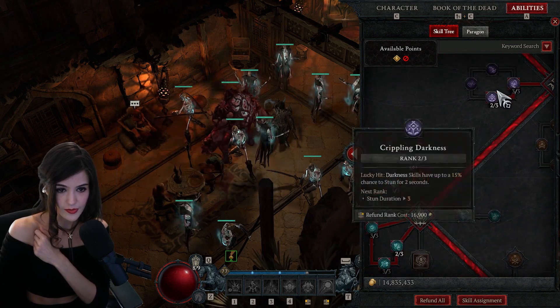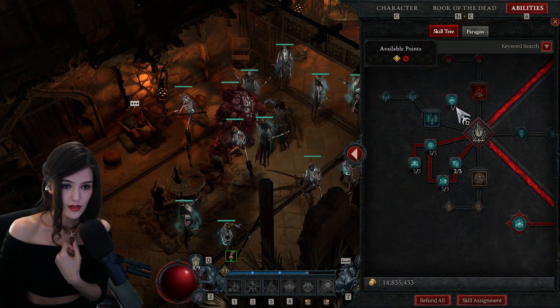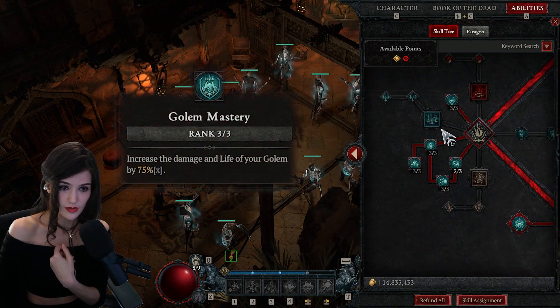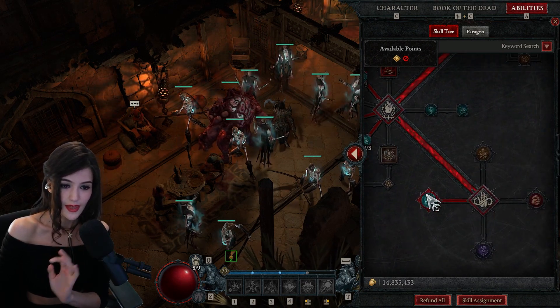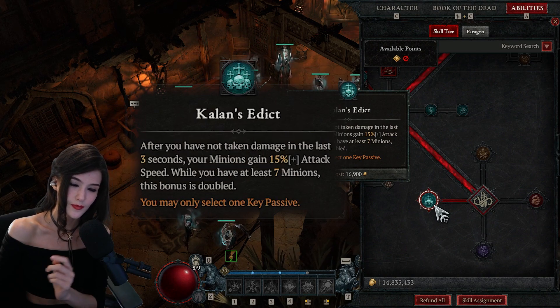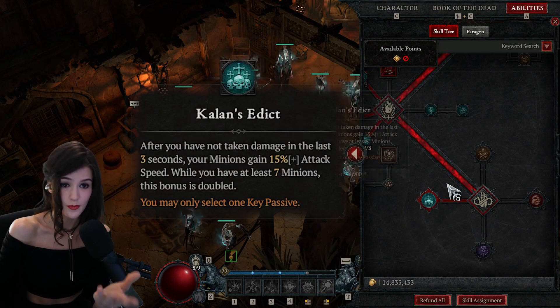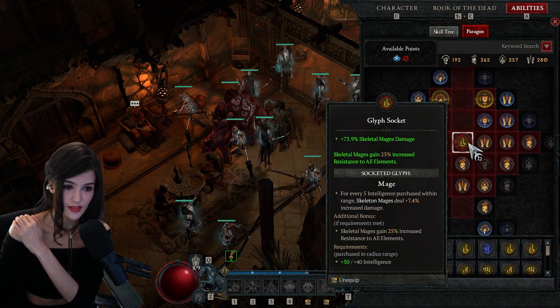I have three ranks in there. I took away from the stun damage - I just wasn't needing it. Three ranks in Golem Mastery and all the skeleton stuff except the healing, and I changed the key passive to attack speed.